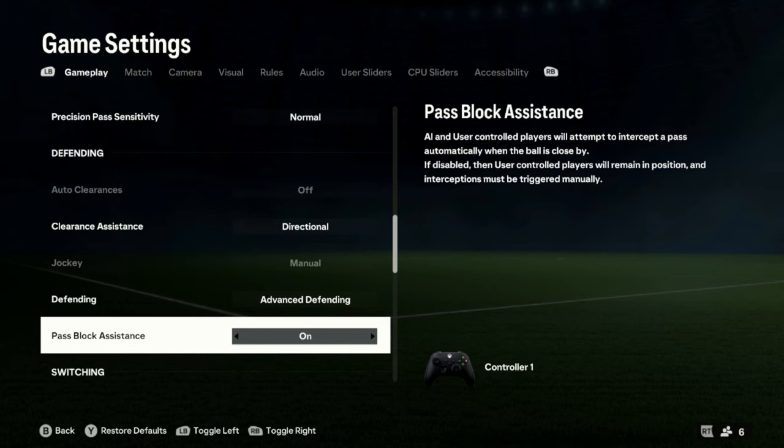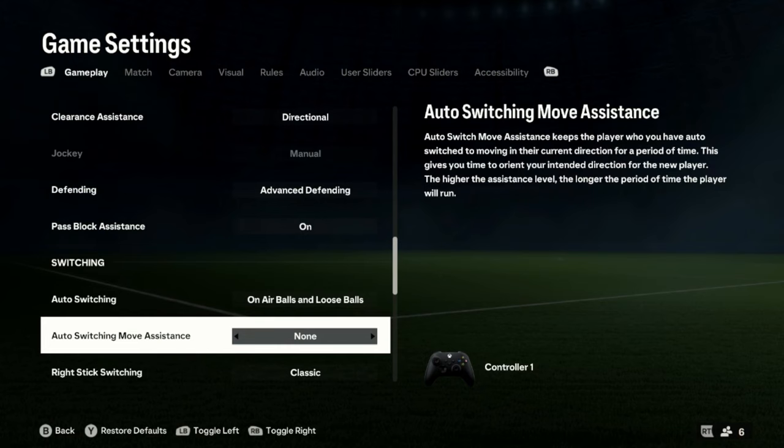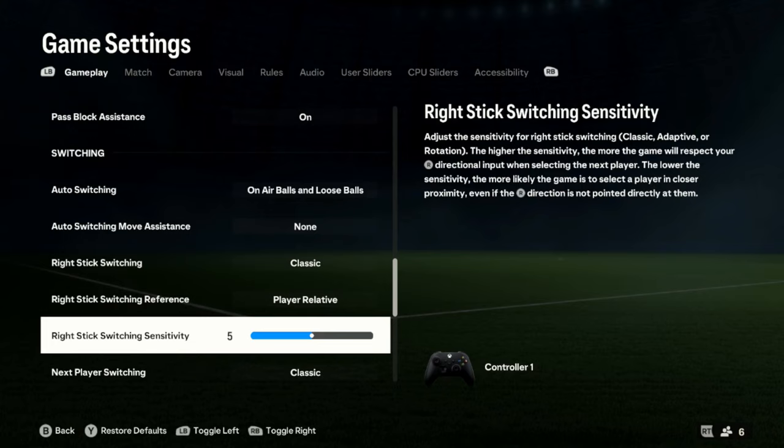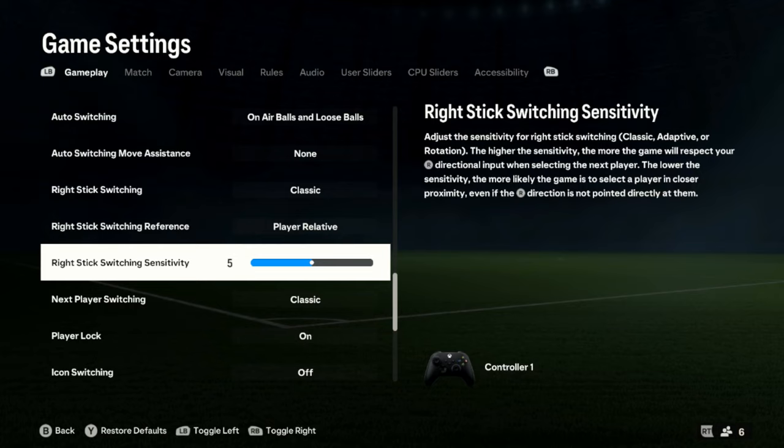Pass block assistance: on. Switching on air balls and loose balls. Auto switching move assistance: none. Right stick switching: classic. Right stick switching reference: player relative. Right stick switching sensitivity: five. I suggest you learn this because with the right stick you can change to any player you want at any given time, whereas using the bumper takes so much time. Five seems like the best sensitivity — not too sensitive and not too slow, just perfect.